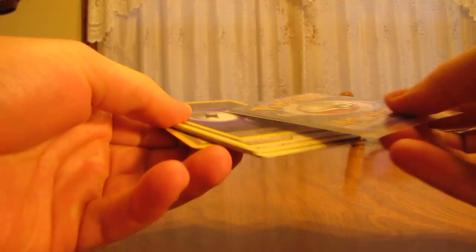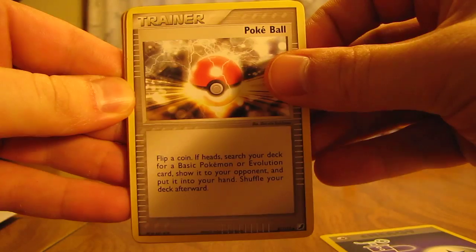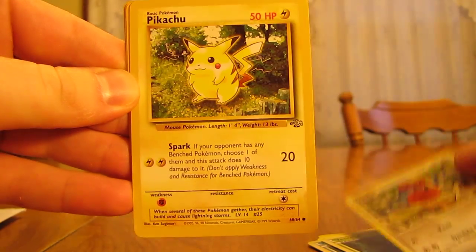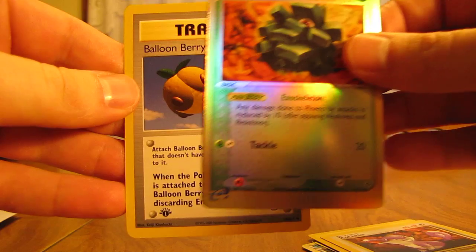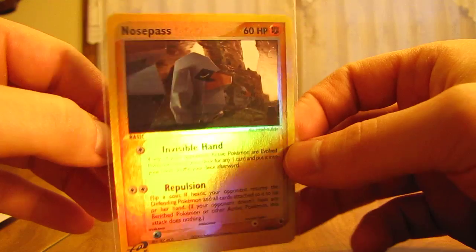So we'll take a look and see what we get. I'm guessing the rare card's going to be in the sleeve, so we'll just take a look at the other cards first. Looks like a variety of all the different cards. Started off with a Full Heal Energy, Pokeball Trainer, Solosys, Relincanth, Venonet, Doduo, Pikachu, Rattata, a Pine Coal Reverse, and then a Balloon Berry. Some of these are even first edition. We've got a reverse holo, and then the rare in the pack is in the sleeve here — a Nose Pass Reverse. That is very nice right there. One of the E sets it's from. So that's the first pack.